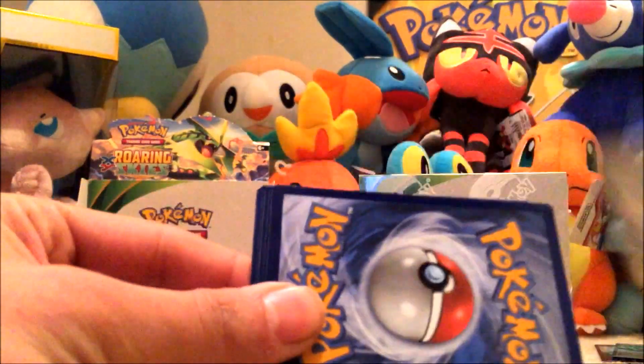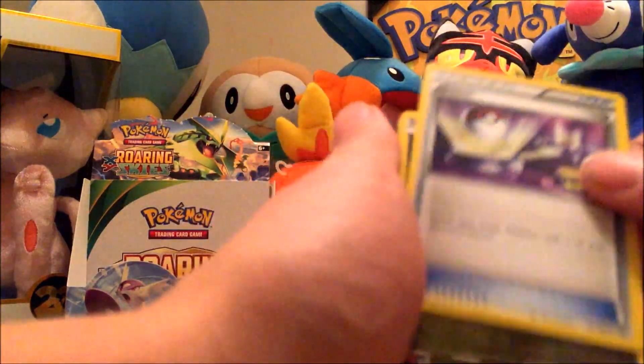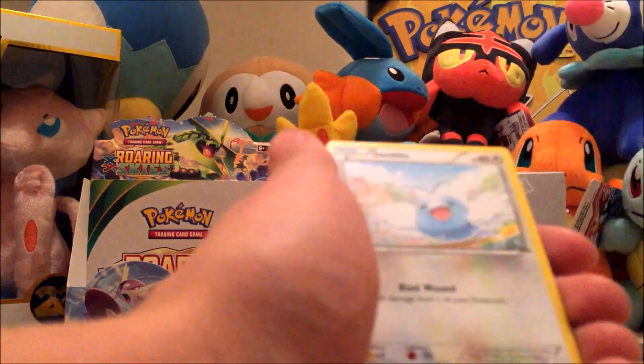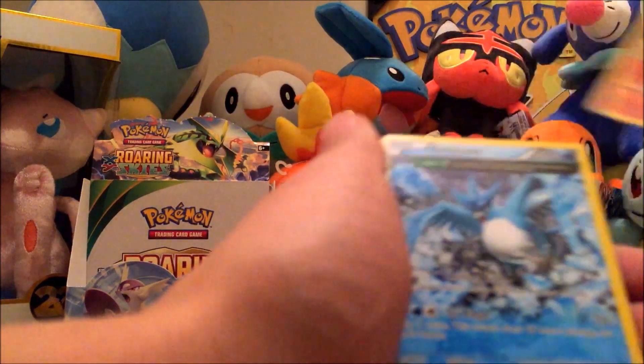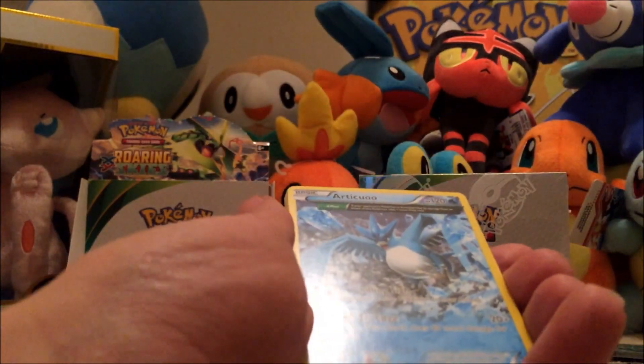Here's a code. Healing Scarf, Gliscor, Switch, Bagon, Pidove, Ninjask, Swablu, Voltorb, Venipede, and — oh — we got this Articuno. It's actually a nice card for a deck.